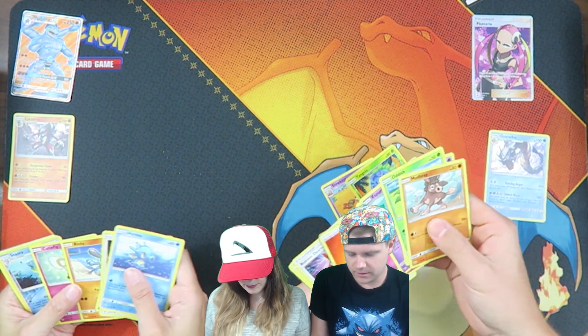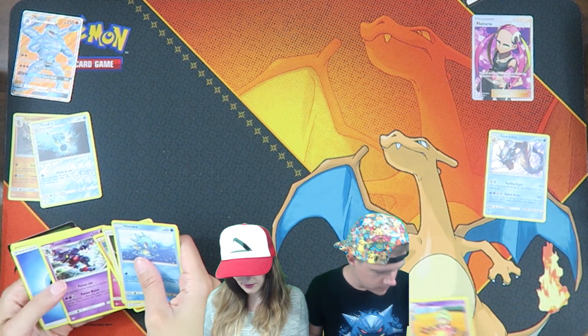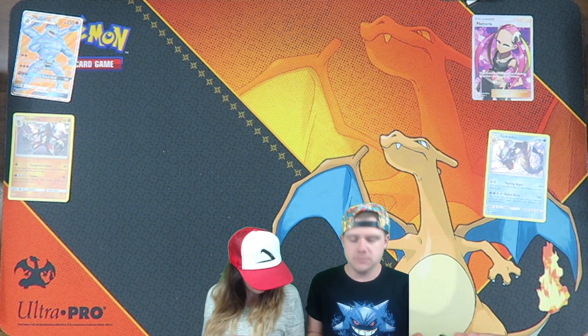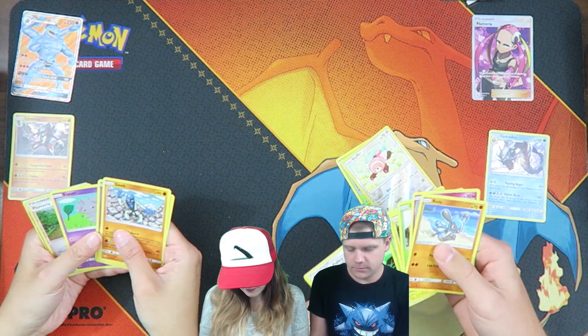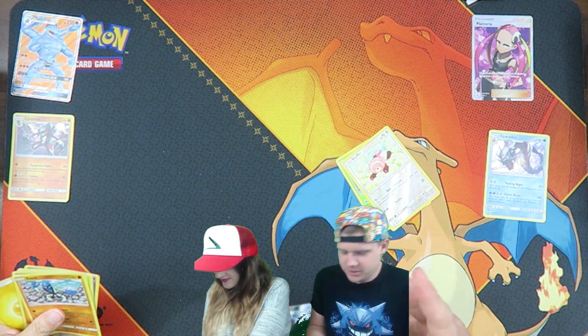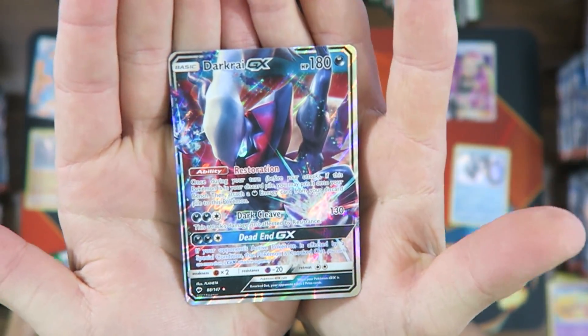Tangela and Slugma for me. Nothing. Just a reverse holo. We're almost a quarter of the way through. Nothing for me either. Lauren with Darkrai GX. I like this card a lot because I like Darkrai. Very cool.